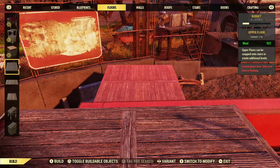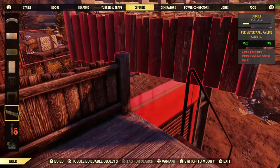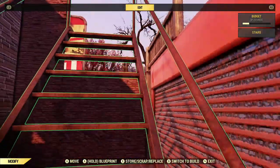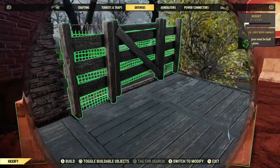I heard about this through the builder chat grapevine, and then Kova Camps did an awesome video explaining this — and that you can also use a power door, which I didn't know. I wanted to be sure to shout him out for that. Check him out — Kova Camps with a K.